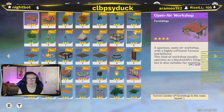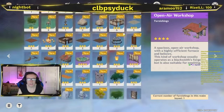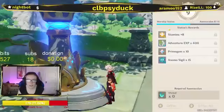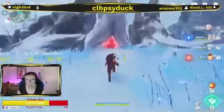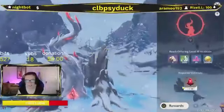Here are my furnishings for my teapot. My Anemo Statue is on level 9. My Geo Statue is on level 8. Here's my Frostbearing Tree — it's on level 9.